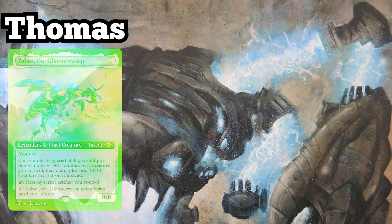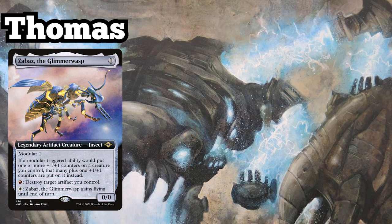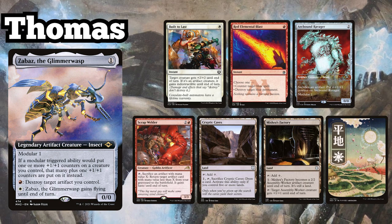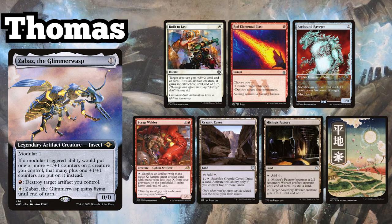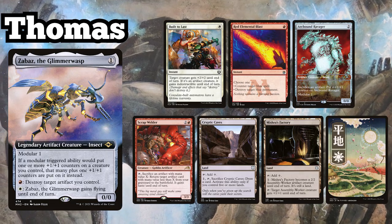Thomas is playing his Zabaz the Glimmer Wasp modular combo deck, keeping a starting hand of Build to Last, Red Elemental Blast, Orcbound Ravager, Scrap Welder, Cryptic Caves, Mishra's Factory, and a Plains.